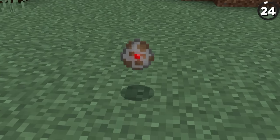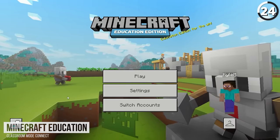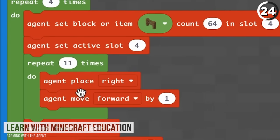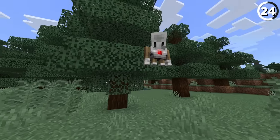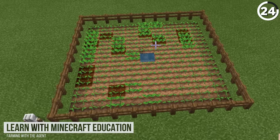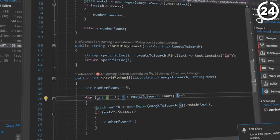This Minecraft mob has no AI, and the reason for that is because that's your job. In the Education Edition of Minecraft, this robot called The Agent is a mob that's specifically designed to teach players how to code. With it, you can teach this mob to do different things like harvest your crops, place blocks, and a whole number of other things. Which is a lot cooler than just looking at Microsoft Visual Studio.